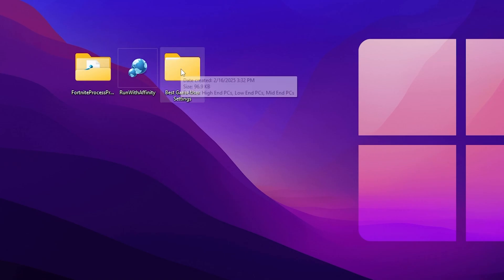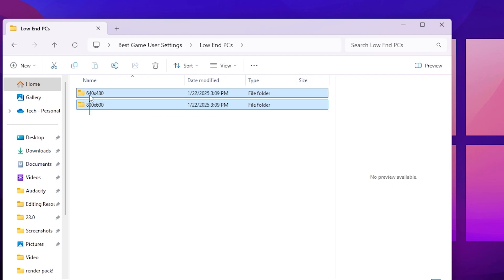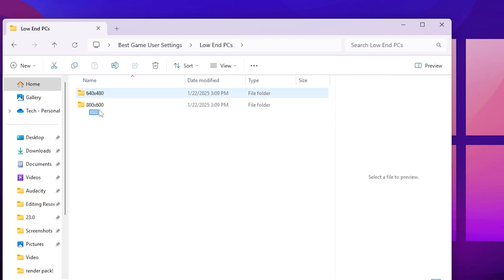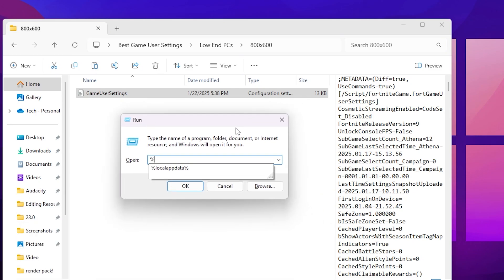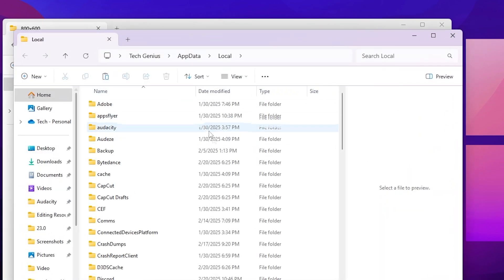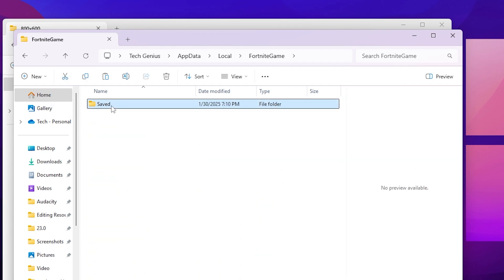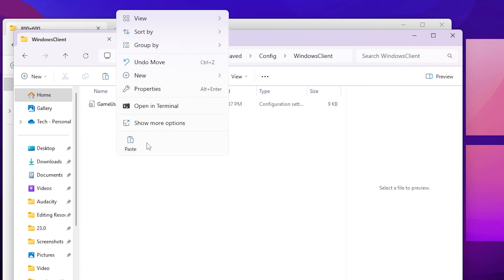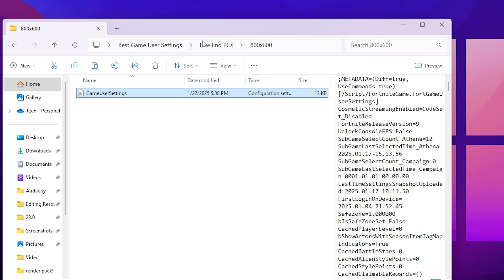Next, apply the best game video settings. The pack includes pre-made settings for high-end, mid-end, and low-end PCs. Choose according to your build — for a low-end PC, select that folder where you'll find resolutions like 640x480 and 800x600. Copy the settings folder, then press Windows+R and type %localappdata% and hit Enter. Find the FortniteGame folder, open Saved > Config > WindowsClient, and replace the existing file with the one from the pack.